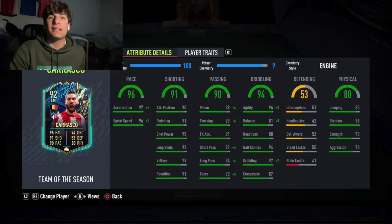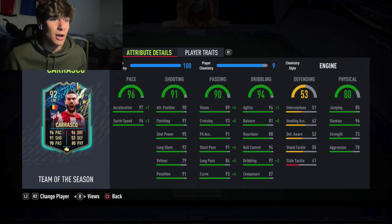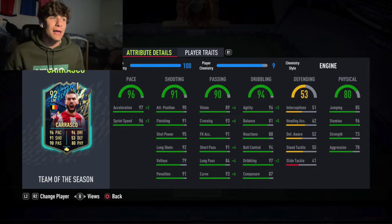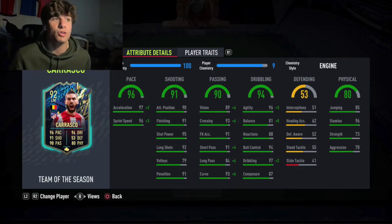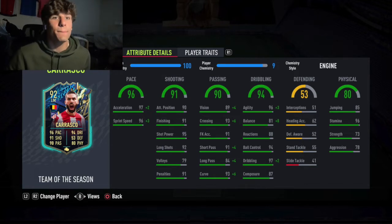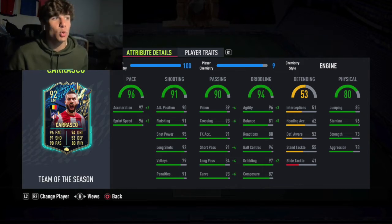Joao Felix's 90 Adidas card does damage up top as well. You can strong link him with Koke, who is very solid. There is the flashback Griezmann if you have him, and Marcos Llorente — there are a lot of strong links. You also have all of the La Liga TOTS cards coming in the coming weeks. You also have 95 Dembele, Marcelo if you want to link on the right side, and Pedri. La Liga is probably one of the best leagues to build a squad around this year.